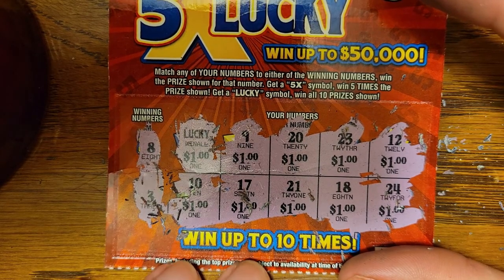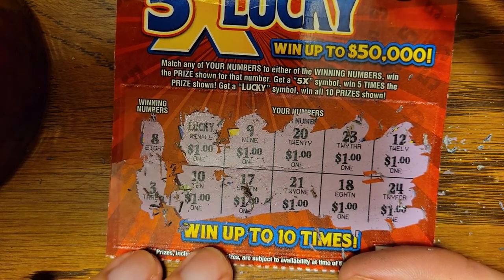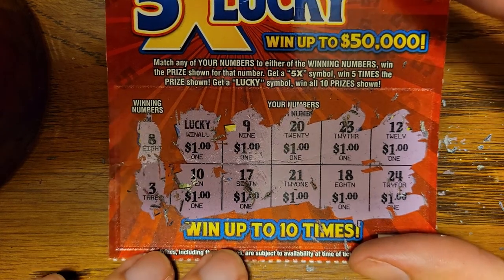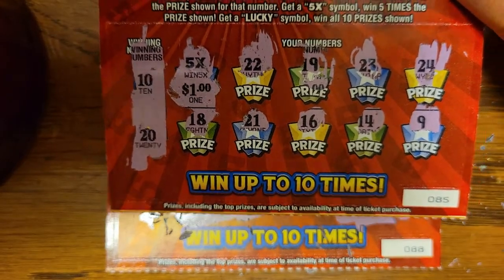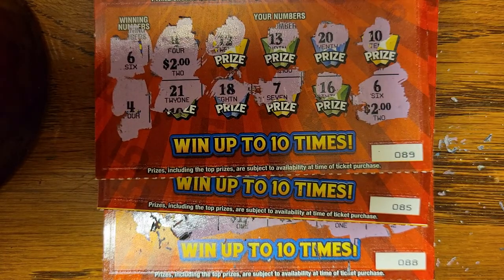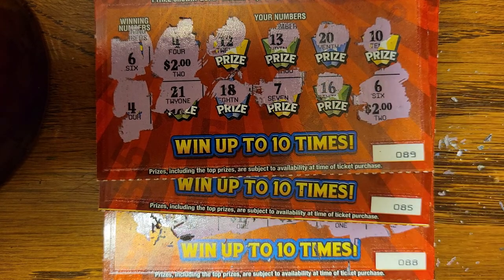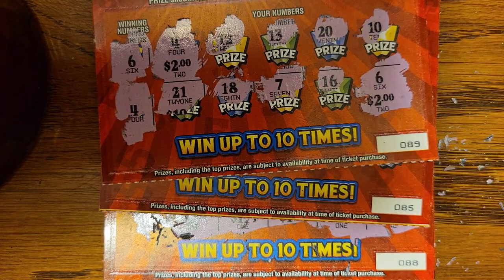We won fifteen — actually nineteen dollars. And three dollars on there, so we won twenty-two dollars! That's money and then some. We're gonna scan these tickets to see if there are any more winners. We got the Lucky, hit the 5x — the normal one actually paid out four dollars. These garbage dollar ones are terrible. All right, that's the show. Happy birthday! Like, subscribe, hit the bell — for the Low Boys, forever!